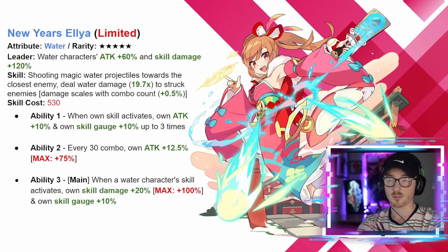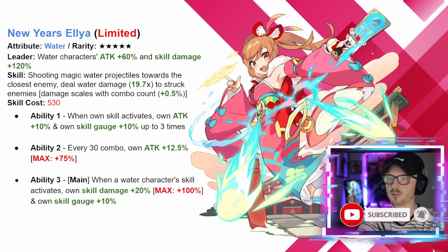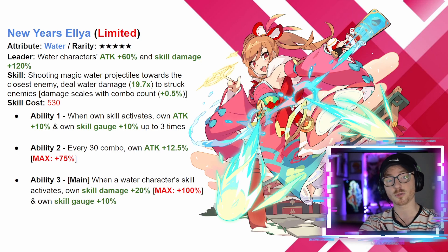Jumping into it, we have New Year's Elia. She is going to be one of the two five-star limited units for this banner. She's a water unit with the leader skill of +60 attack damage and +120 skill damage, so we're going to see a huge increase of power for the water lead. Any water skill going off is going to get 120 damage with a baseline 60 attack increase behind it. Her skill shoots projectiles forward.